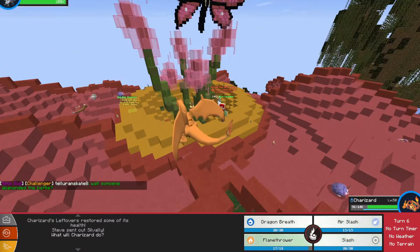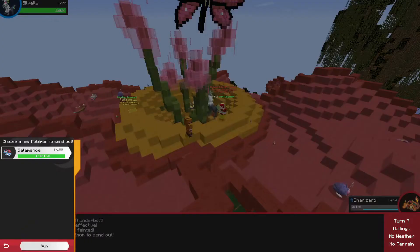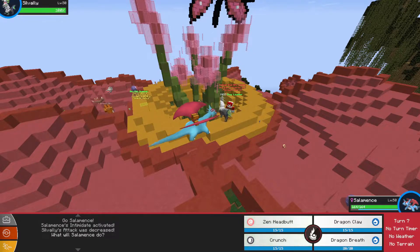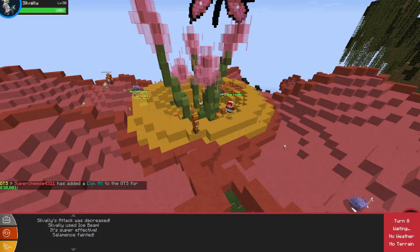Charizard is as powerful as he can be at this level. A Swalot — Flamethrower again, and he one-shots us. Next we have Salamence, which is going to be really interesting. He's a bug type. We don't have much for him. Dragon Claw here — and he one-shot our Salamence.